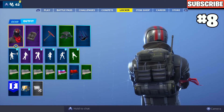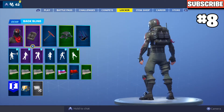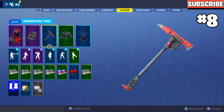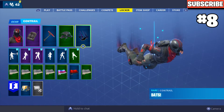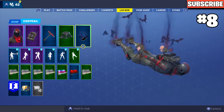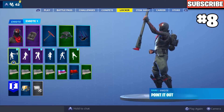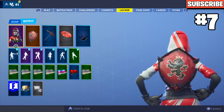Next up we have Burnout with the Catalyst. This looks really good together — it's a simple, clean combo. I've got the Instigator pickaxe; you could also use the Crimson Axe. I put the Downshift glider and the Bats Contrail — the Bats Contrail matches the leather jacket and the helmet really well. These two look great together.